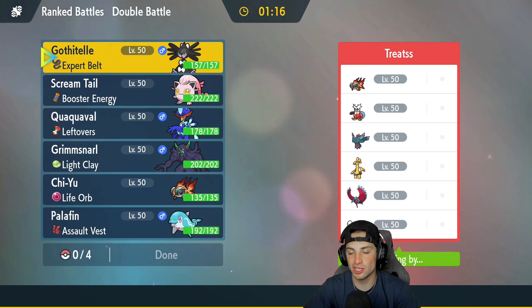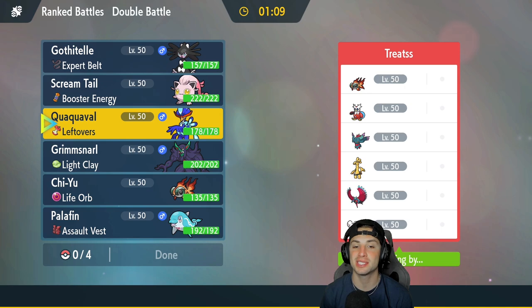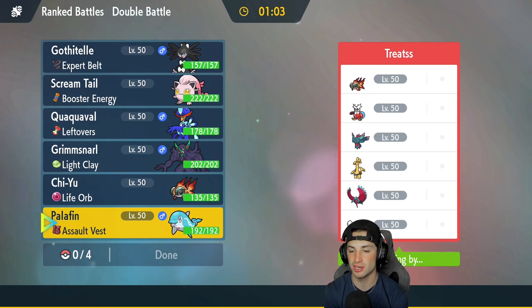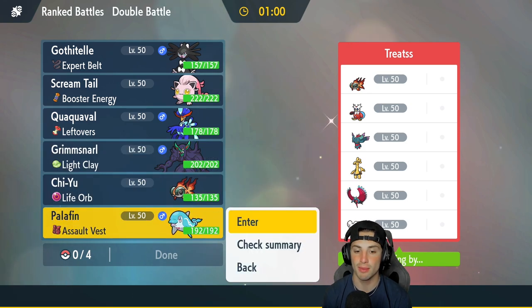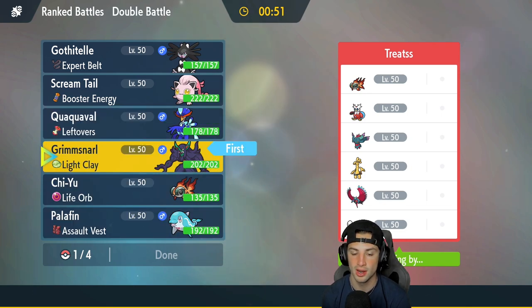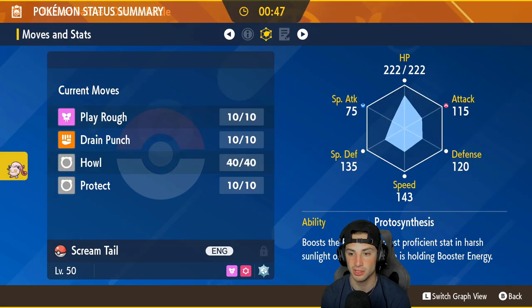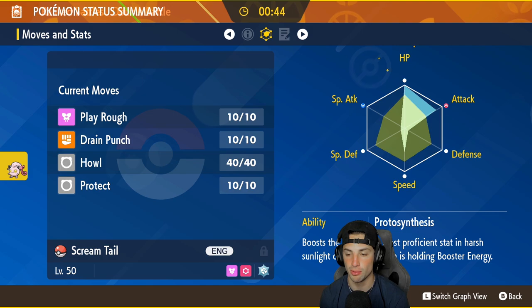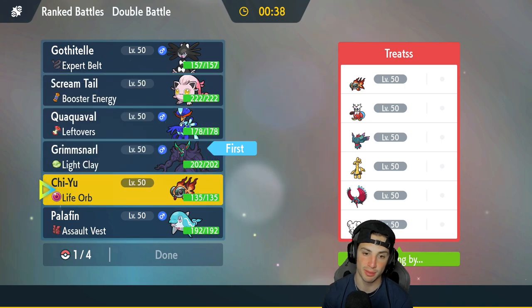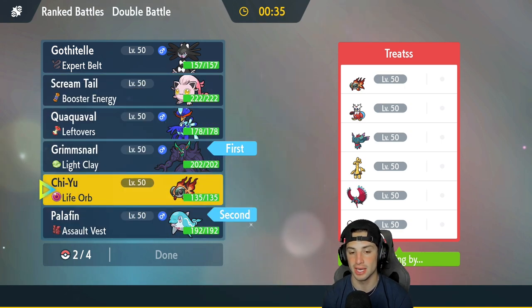How should I play this? I'm thinking of maybe leading Quaquaval to get off some Aqua Steps, but I'm scared of Delibird — it could definitely be a problem. We could go Grimmsnarl alongside Assault Vest Palafin and maybe try to get a swap on turn one. My Tera type is straight Water, so the lead of Delibird is just a big time problem. But I definitely want to bring in Grimmsnarl, and I think Palafin as a lead to swap out is going to be powerful. We're also bringing in Chi-Yu.